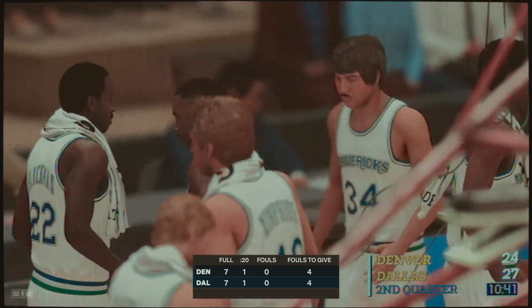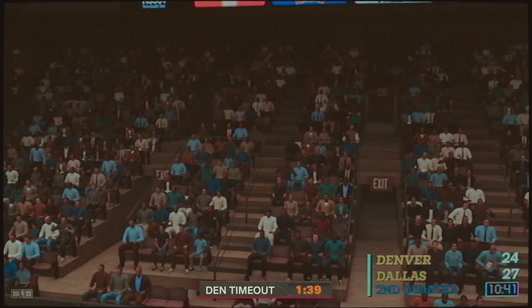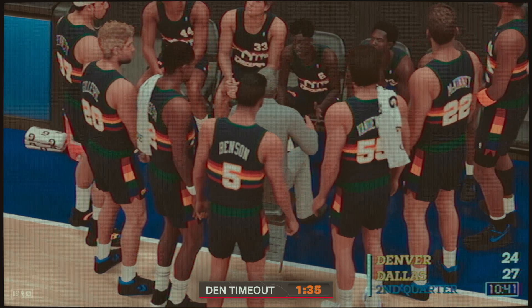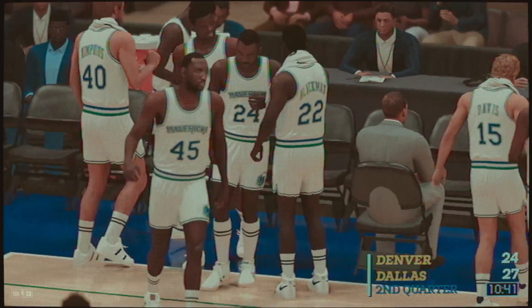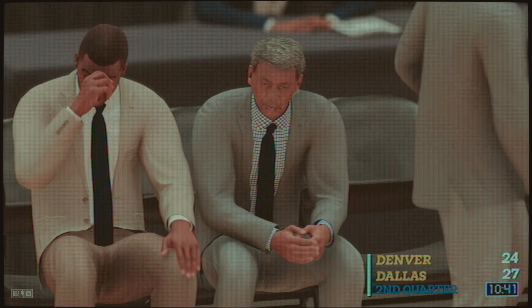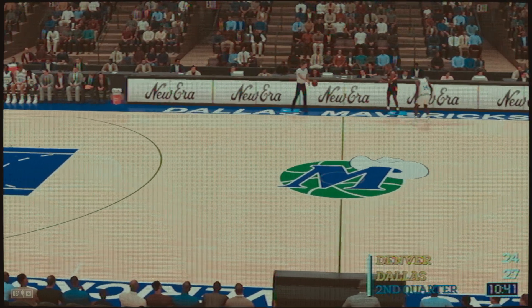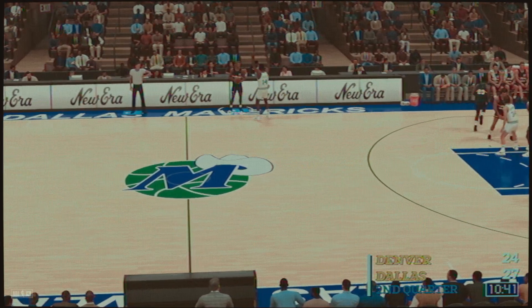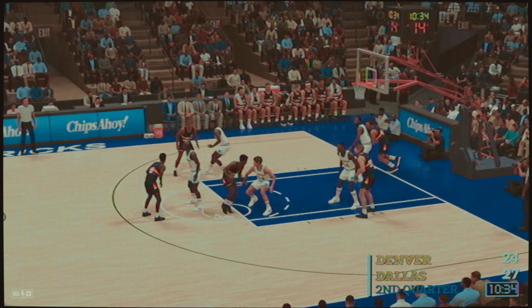Timeout. The Nuggets making a change — Dunn's checked in. A minute and a half gone here in the second quarter. Grant the pass to Issel, Denver passing it around. Shot clock at six. Dallas foul — Dale Ellis, first personal foul, first team foul.